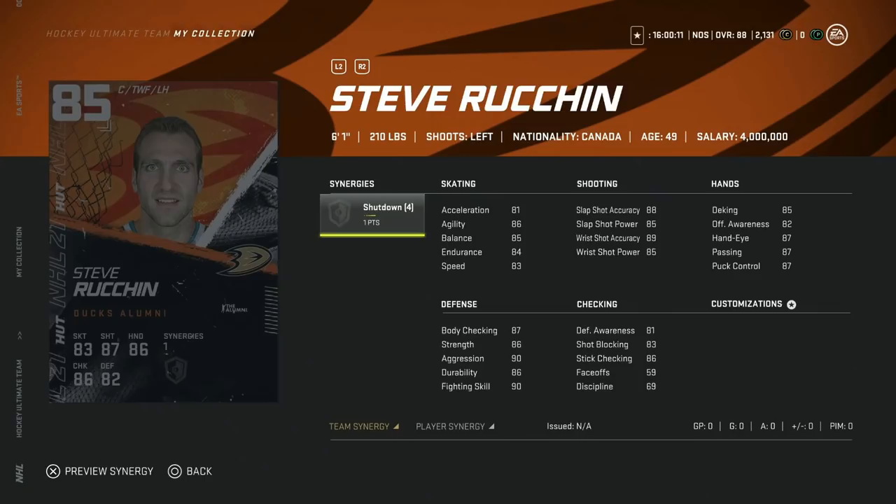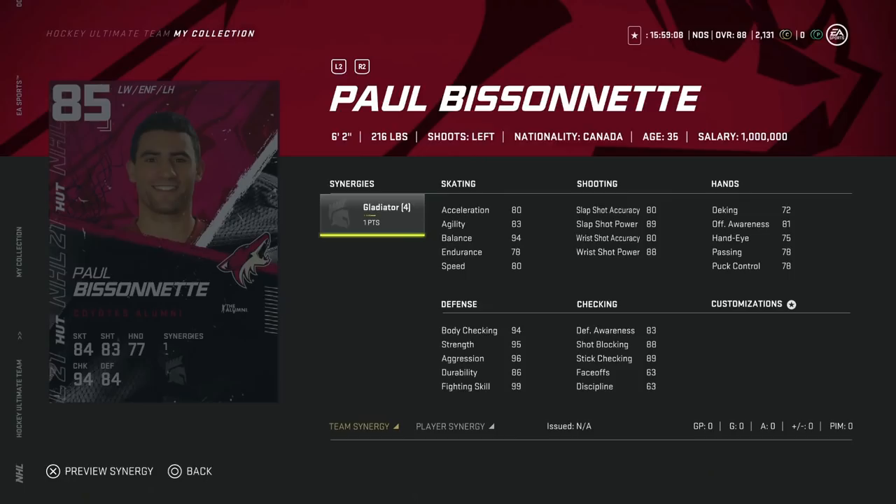Starting with the 85 overall Steve Ruchin, 6'1", 210 — does have Shutdown synergy. The new ability to actually see your synergies is fantastic. This one I wouldn't target though. He's a center with only 59 face-offs, meaning you have to put him on the wing, and this game rewards smaller fast wingers right now. These cards are only usable for about a month or two before prime times and master sets start to dominate. Even with Shutdown activated, this is a pass for me.